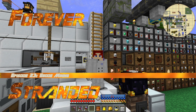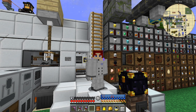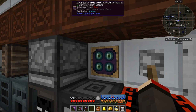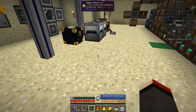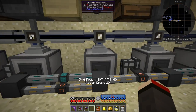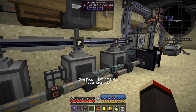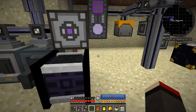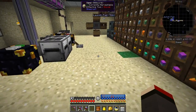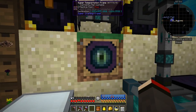Hello everybody and welcome once again to Forever Stranded. In this episode I'd like to go mine a geode, but first let's have a look at one of the semi-type problems we seem to get from time to time. What I'm doing underneath here is mass producing sand in order to make sandstone. I've got all of these crushers crushing cobblestone to gravel and gravel to sand, being fed into the ME system.